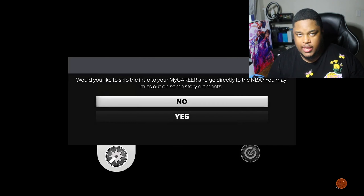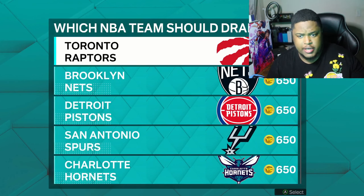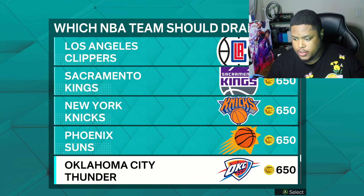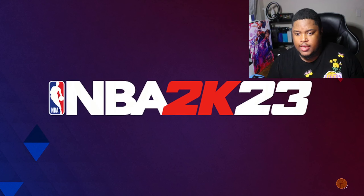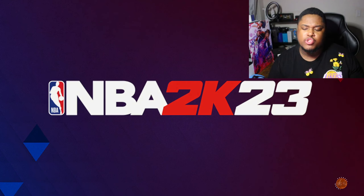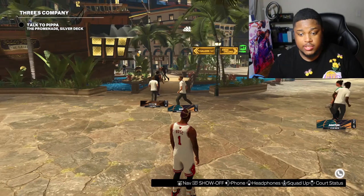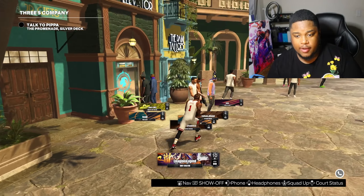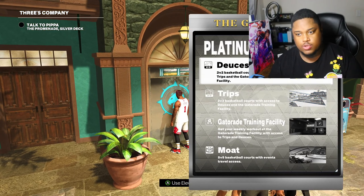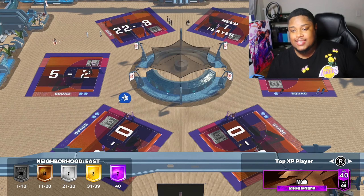If you just made a player and want to skip all those cutscenes to go straight into the NBA, press yes, pick any college you want, then select what NBA team you want to be on. After that gets to the loading screen, you should be into the park. Then do the same method — run over to the elevator, choose twos or threes, and boom, you're inside the park.